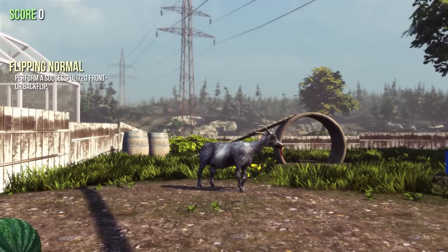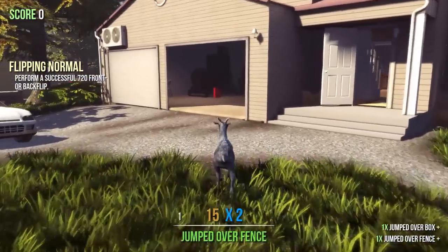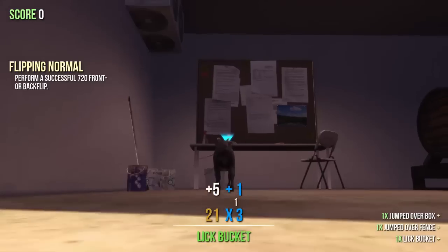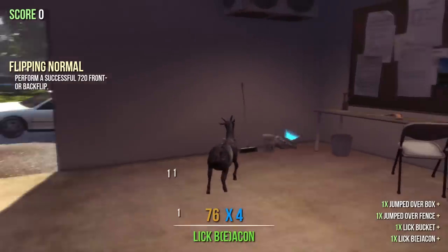Hey guys, welcome back to yet another Goat Simulator tutorial. So how do you unlock the alien ship? Let's find out. It's going over here — you lick the... no, not the bucket, the beacon. Grab the beacon.